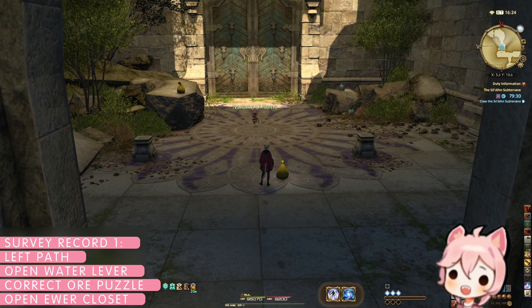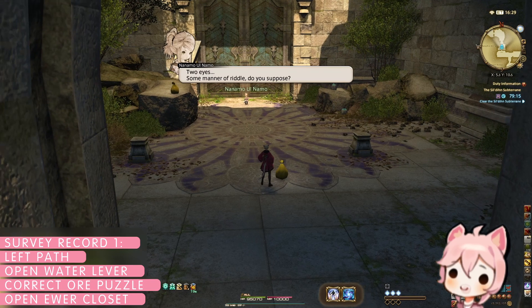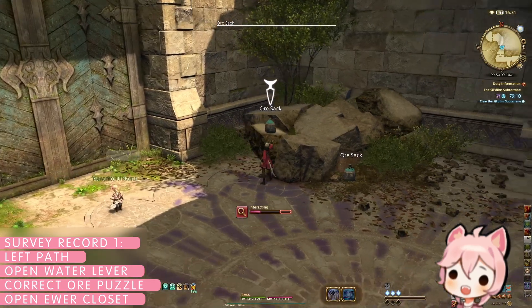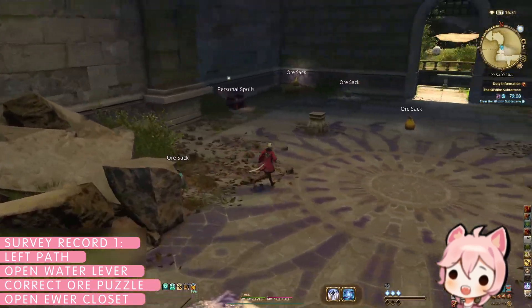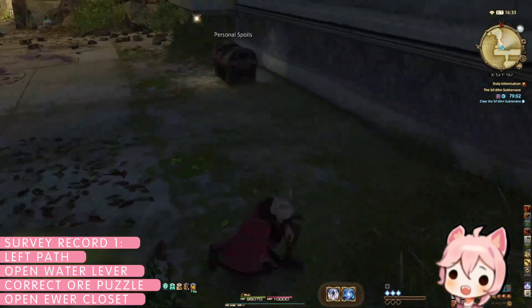Once the boss is defeated, continue on until reaching a room with two stone pedestals where Nanamo will remark on a puzzle requiring two eyes to see. This is the second location on this branch of the dungeon that will affect your survey record. For survey record number one, you must grab two very specific ore sacs: the blue-green sac on top of the rubble, and the yellow sac in the back right of the room on top of some dirt.